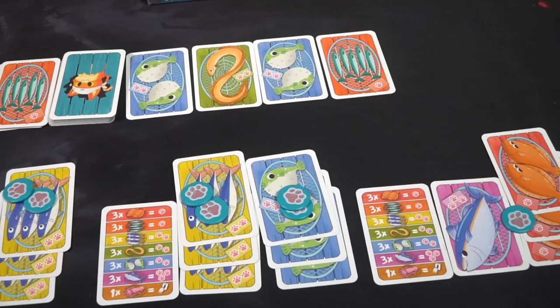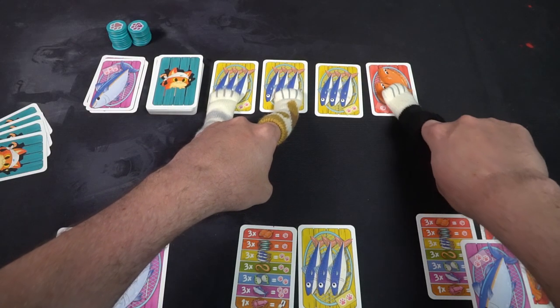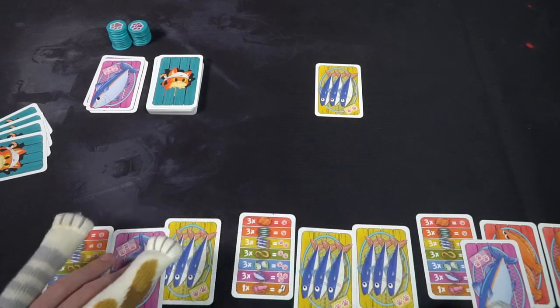How you'll do that is you're going to have these little cat paws that you're going to put on your finger, and then you're going to be swiping at these cards and dragging them over to your playing field. Your objective is to get two sets of fish. A set is three cards of the same type, and if you can get two sets of three types, that will end the round. Your main objective is to score paws, and paws are victory points, and when you get six of those, you'll win the game.